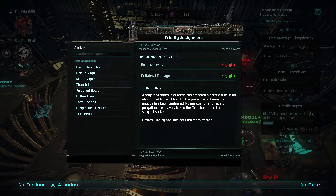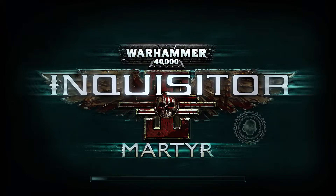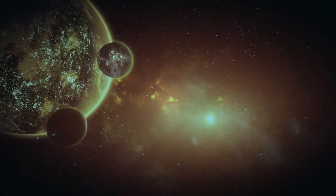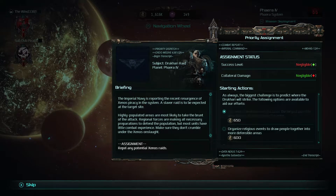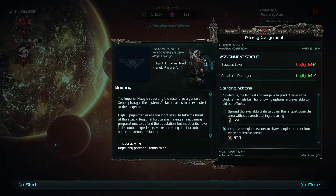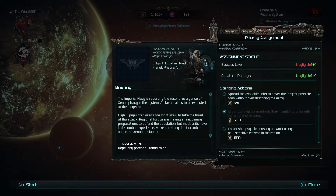This first achievement we're going to be getting is Efficient Operative. Actually, we're getting Perfect Round first. That's for not dying during one of these priority assignments. Very easy to do — just don't die. Have you tried not dying? Just keep your health above zero. One, three, a hundred — there are so many numbers above zero that you could be at.